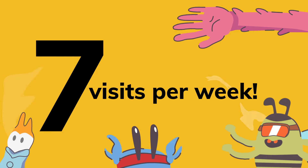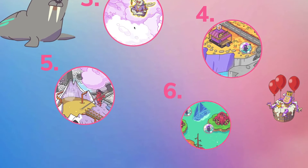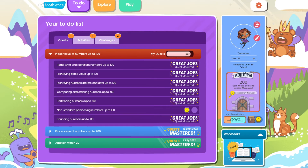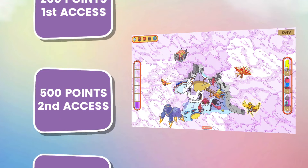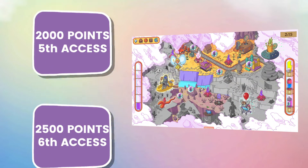You now get 7 visits per week, which means more chances to unlock fun characters, mine and discover new lands. See how many points you have left to earn right on your console and keep track of how many visits you have left. And with our all-new 7 accesses, we now have 7 point amounts for you to earn to visit Maritopia.